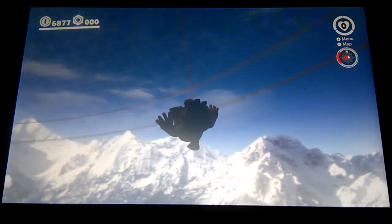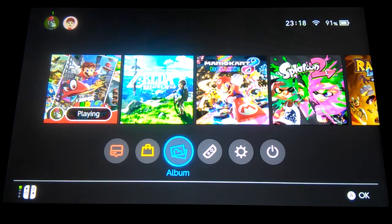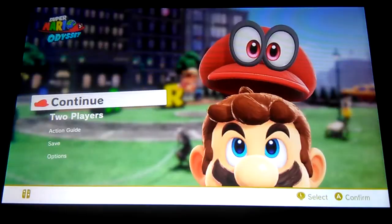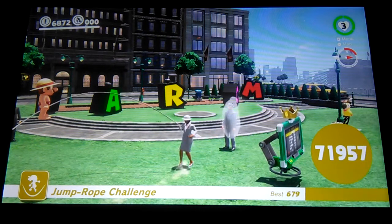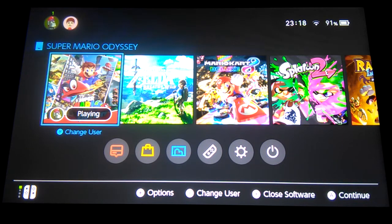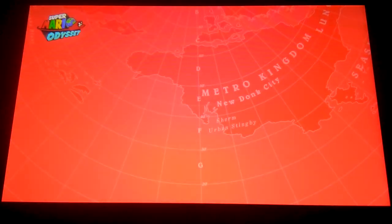I have one more thing to show you. You know how I was doing the jump to get 99,999? Well, I accidentally shook the controller and Mario dived — I was so mad. So 71,000. I need to check where I am in the world. It's 11:18, I'll probably go to bed and just leave it running overnight. That's gonna be it — thanks for watching and goodbye, Super Mario Odyssey!